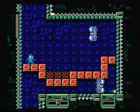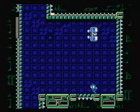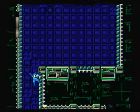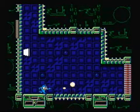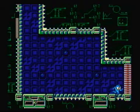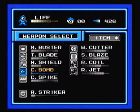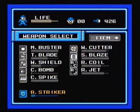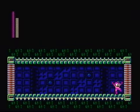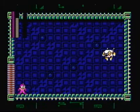Not going near those dead spikes — I want that screw though. That's the end of the level! I kept my W-tank specifically for the Rebound Striker, since that's Sheep Man's weakness.